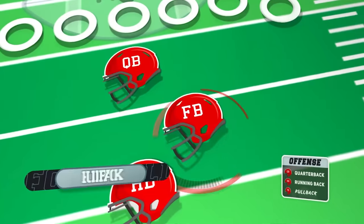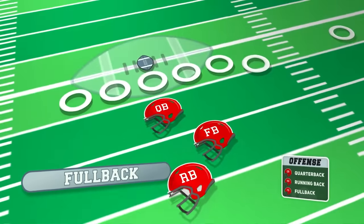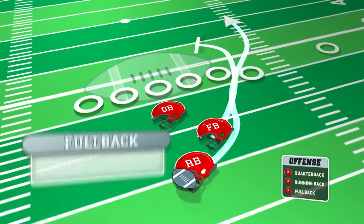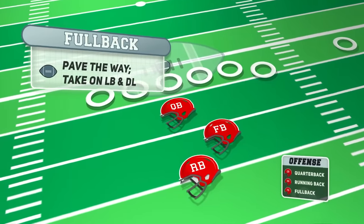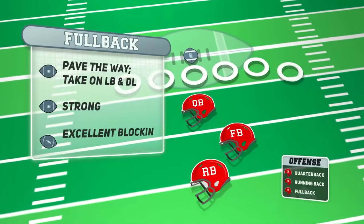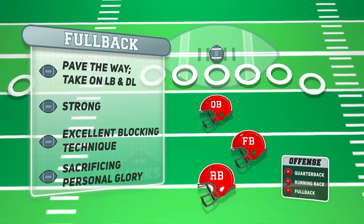Lining up near the running back is the fullback, a versatile position that often works in conjunction with the running back. The fullback primarily serves as a lead blocker in running plays for the running back, paving the way by clearing paths through the defense and taking on linebackers or defensive linemen. Fullbacks need to be strong, have excellent blocking technique, and be willing to sacrifice personal glory for the success of the team.